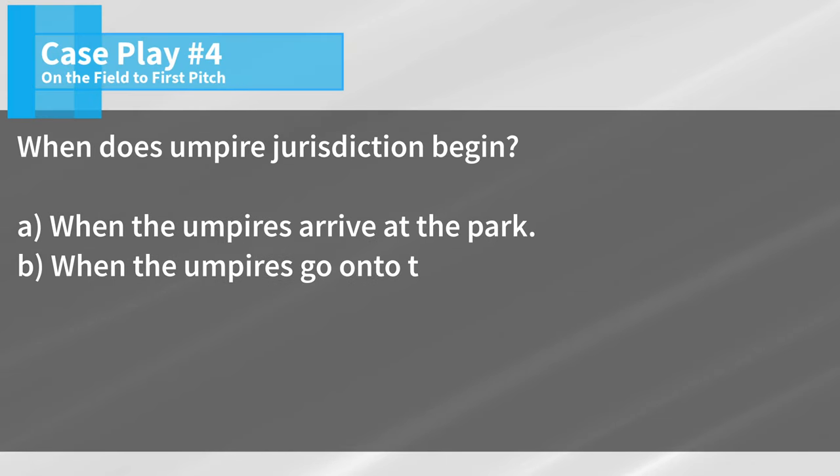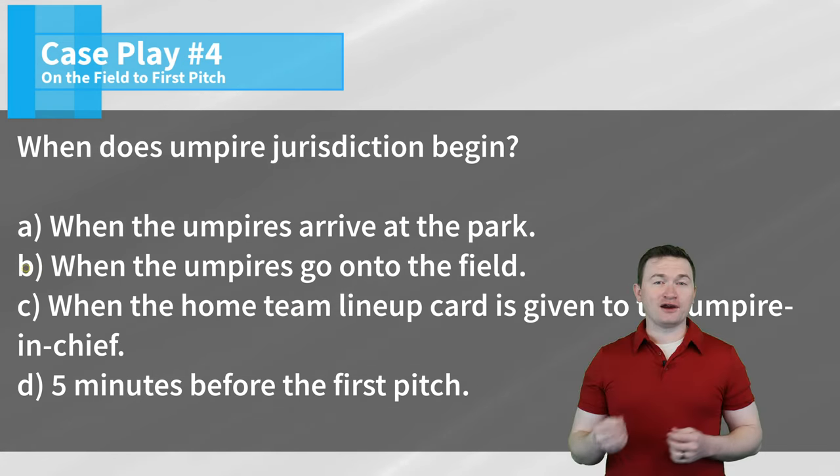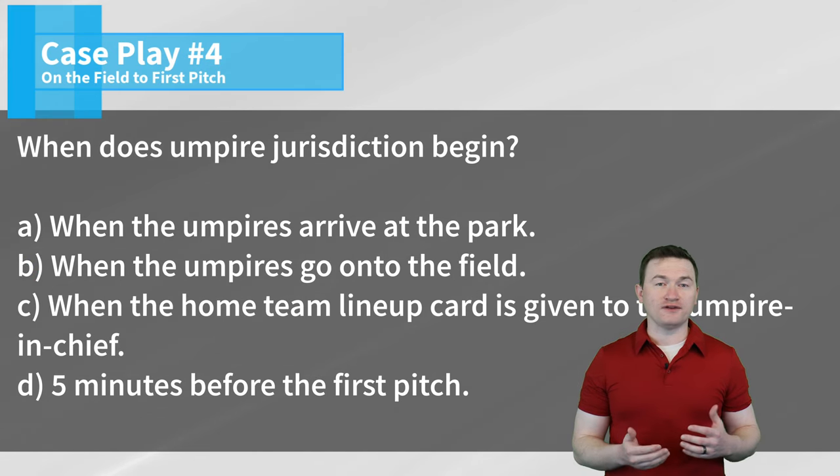Case play number four: When does umpire jurisdiction begin? Is it when the umpires arrive at the park, when the umpires go onto the field, when the home team lineup card is given to the umpire in chief, or five minutes before first pitch? The correct answer is B — umpire jurisdiction begins when the umpires go onto the field for the game.